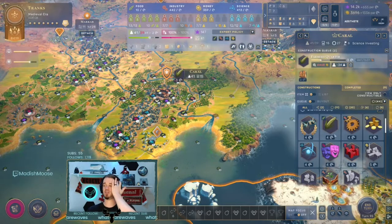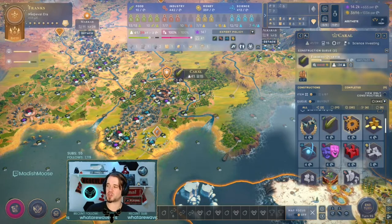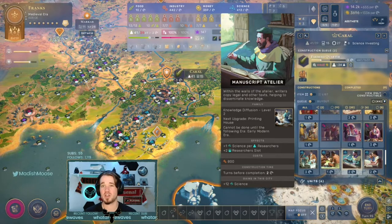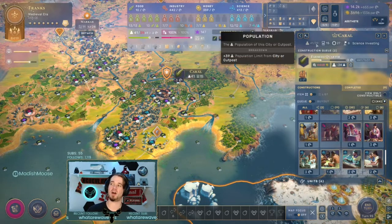You can also look for infrastructures that include slot bonuses. The Manuscript Atelier, for example, gives plus one science per researcher and also plus two researcher slots. It doesn't always have to be a district to alleviate population cap pressure — don't underestimate those infrastructures with plus slots. A two-turn build that frees up two population cap slots is far more efficient than a four-turn district build that only gets one slot. So pay attention to your infrastructures even if the bonus stat isn't enormous, especially if you're near or above population cap.